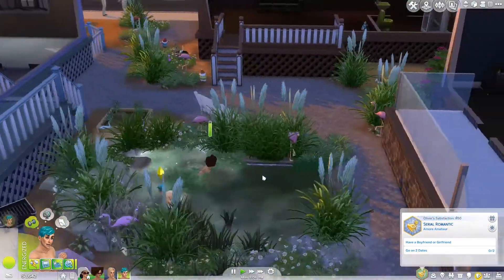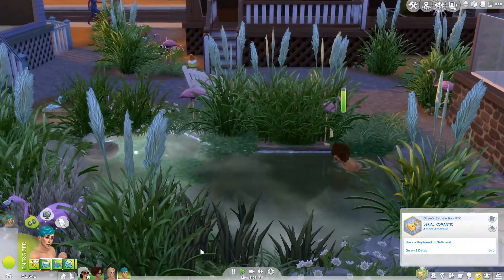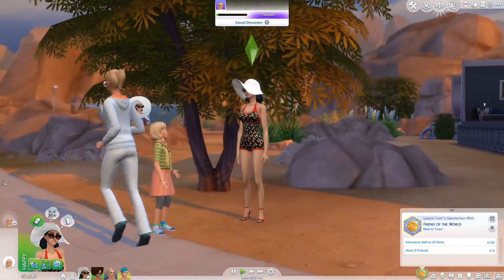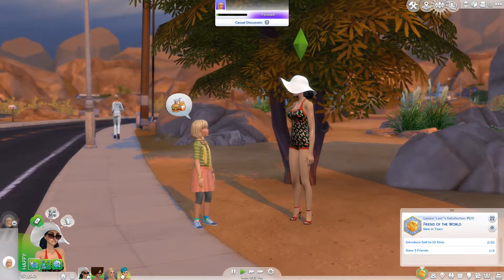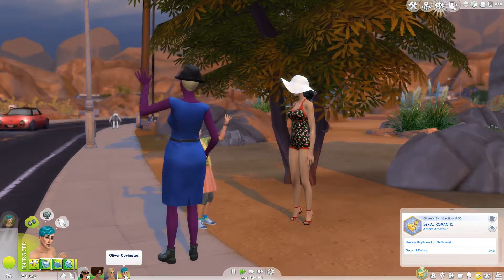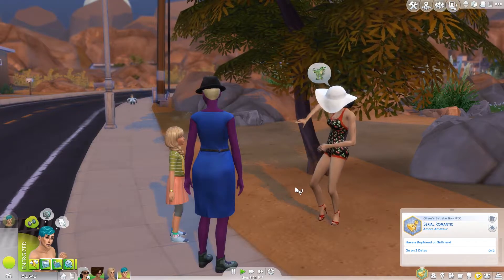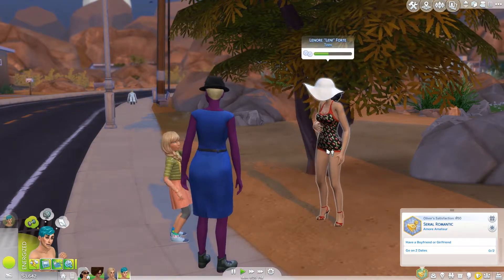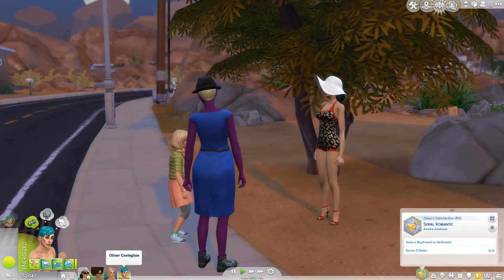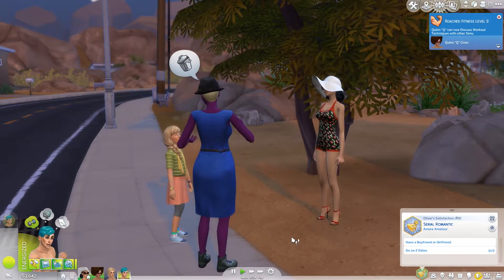Have a boyfriend or girlfriend - I kind of have a feeling that he would have multiple girlfriends. Go on two dates - we can do that. I don't necessarily know who he would date, and we don't necessarily have a lot of girls in the town. I can actually throw down some of my other Sims that I created for poor Oliver. I do feel like he's a serial romantic, so he's going to need to have multiple girlfriends. It would be asking for trouble for him to actually date Lenny and Hayley because they live in the same house.